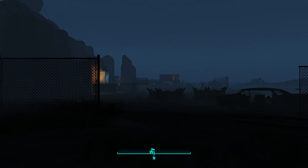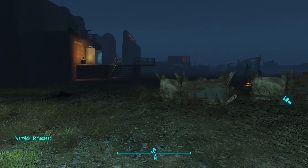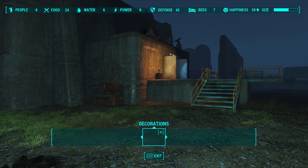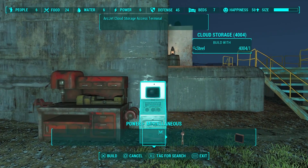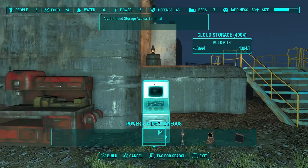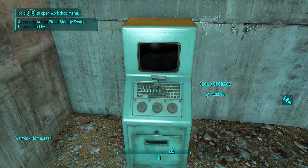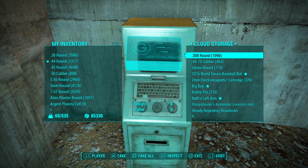If you want to access your storage from another settlement, you will of course need to build another ArcJet cloud storage system, then simply access the system and all the items you've stored in there earlier will be accessible from your other settlement. Now I have said in the past that I don't cover cheat mods on this series, and this mod for some people would be considered a cheat mod.